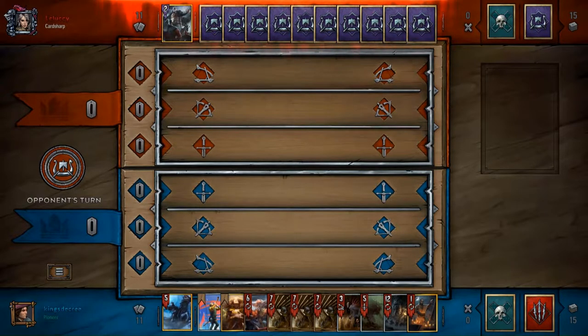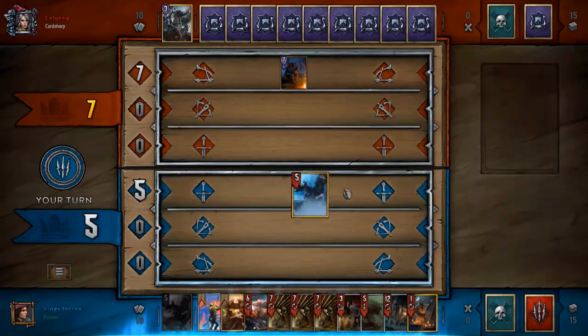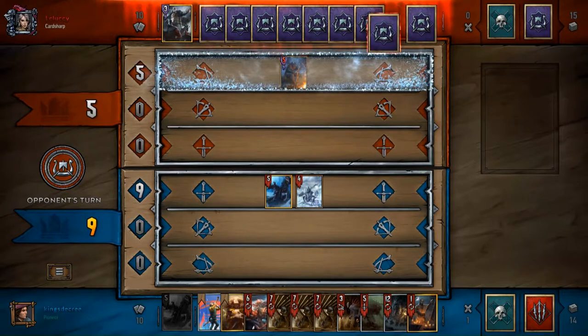I may switch to Emir Spies or maybe Discard Brand pretty soon, but for now I'm having a lot of fun with Control Aerodin — it's a very chill deck. My opponent is playing something like Veteran Brand; I'm not really sure what this deck is all about, so I'll fast forward a little bit.